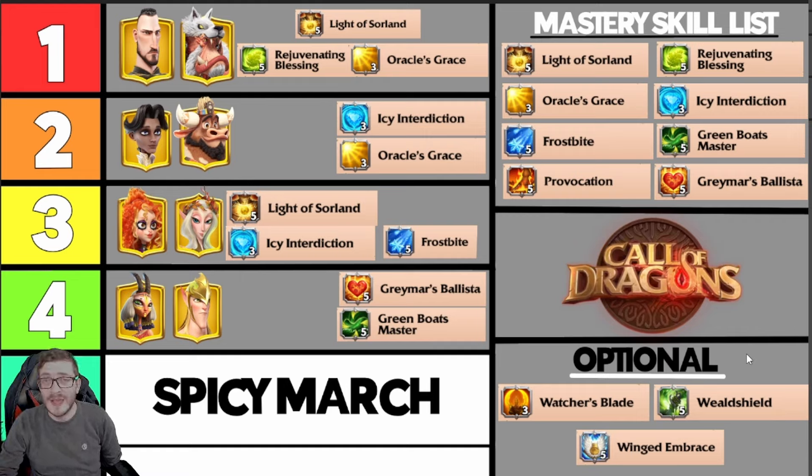You're also getting 20% counter attack damage on Syndron, boosting the physical counter attack damage bonus already coming from Canara — that's kind of nuts. This is going to be a really popular match in Season of Strife. If you don't want to use Gray Mars Ballista here and have it earmarked elsewhere — like a Magrat Zeta combo — Green Boots Master or Winged Embrace from the optional menu are great raw-stat alternatives.